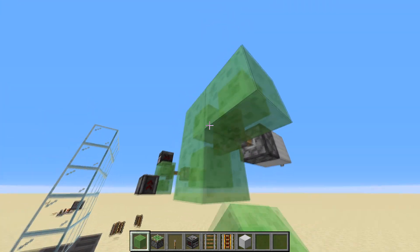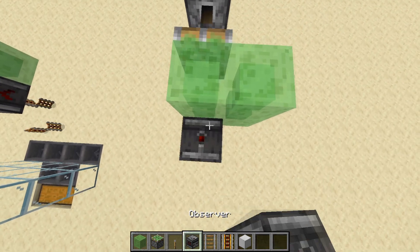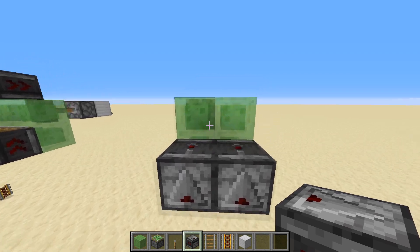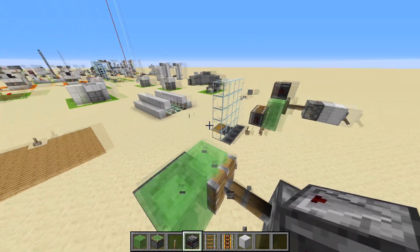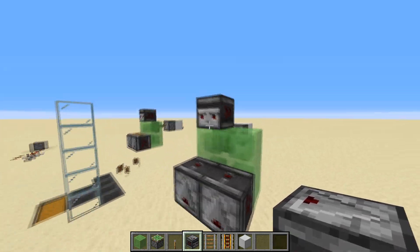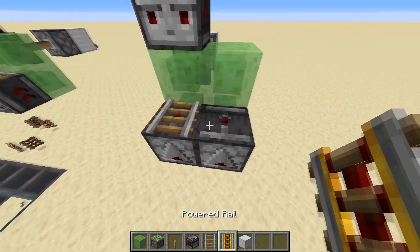Now you're going to take your slime blocks and place four of them like I'm doing right here. Then go up and place two observers like this — make sure they're facing up so that the redstone dot is facing towards the sky. Then place another observer facing towards the piston with the face pointing out, just like that.